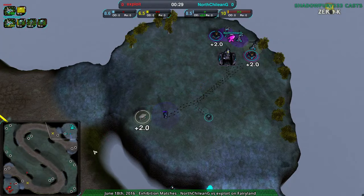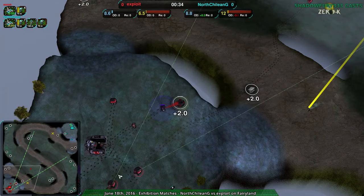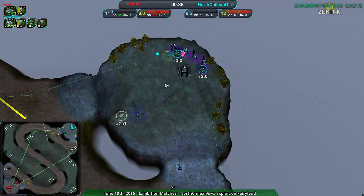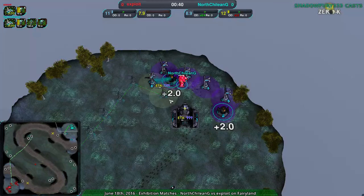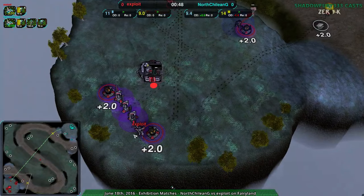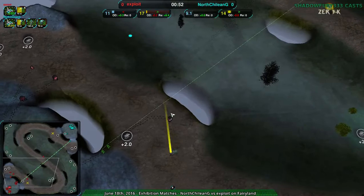North Shalayan G going for the Shield Bot Factory, as is Exploit — we have a Shield Bot in here. Exploit starting out with Dirtbags and Bandits, actually a lot of Dirtbags and Bandits. North Shalayan G currently going with one Bandit and mainly focusing on economy, really building up their wind generation very rapidly. Exploit, on the other hand, is a little bit behind on energy generation — not a huge deal, as they're definitely going for a more aggressive strategy.